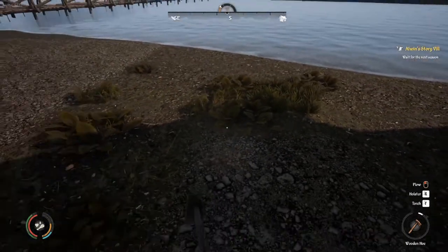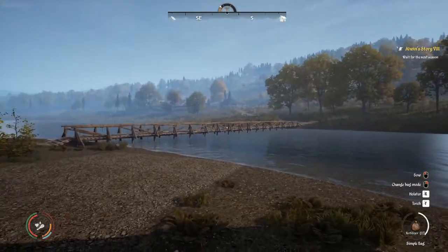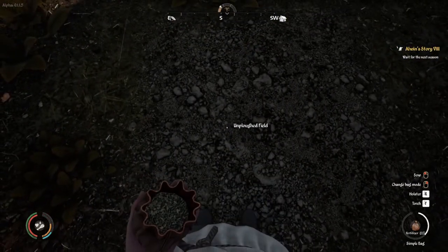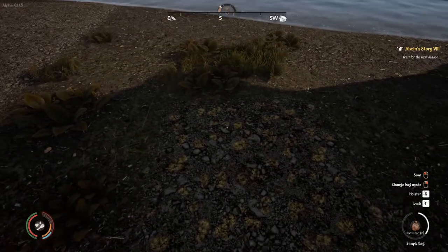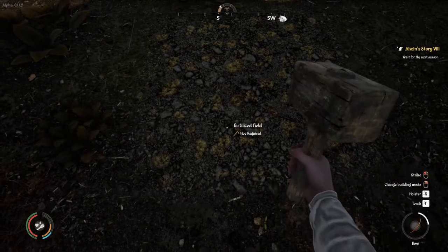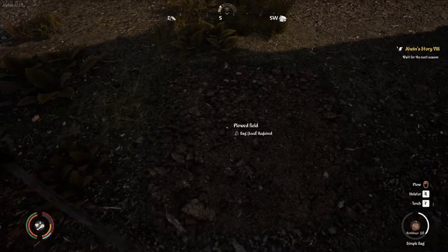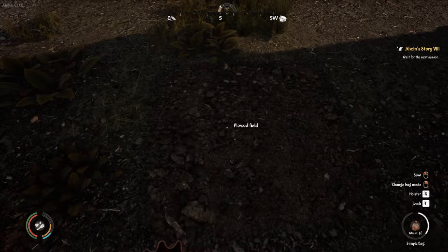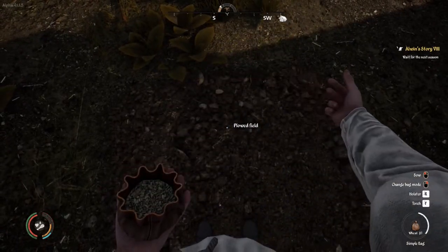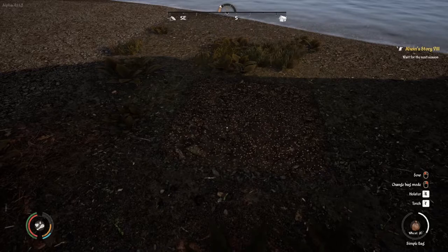Next, you're going to till your land — it's going to look like this. Next, you're going to take your fertilizer — you can buy it from the farmhand at the first village. You're going to right-click, select it, choose fertilizer, and then left-click to sprinkle it on there. Next, you're going to take your hoe and till that field. Then you're going to pull your bag out, select your seeds, and just sprinkle them on there. It'll give you a visual, and then you wait all season, and you'll be good.